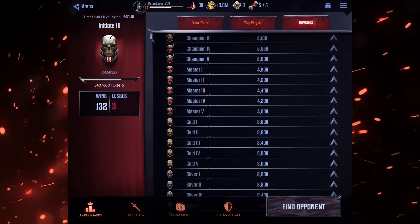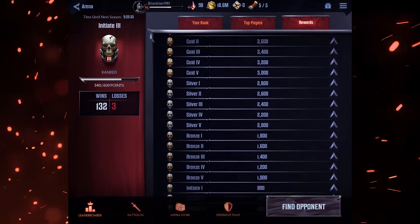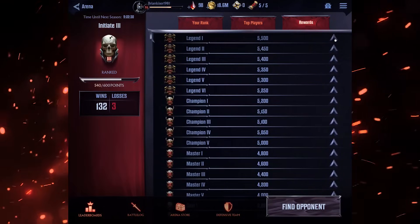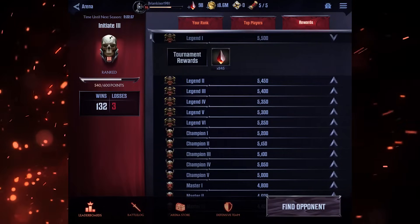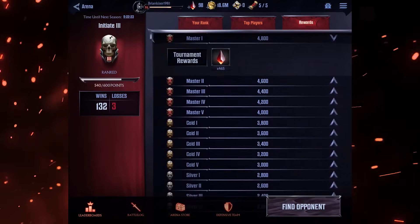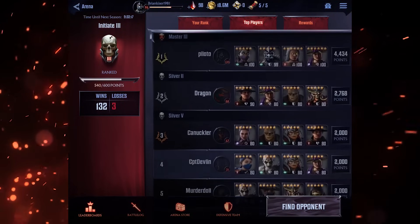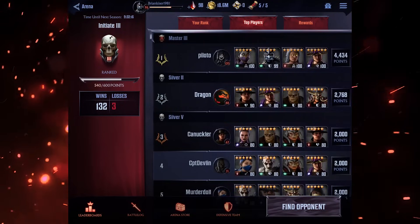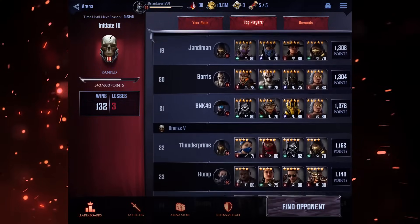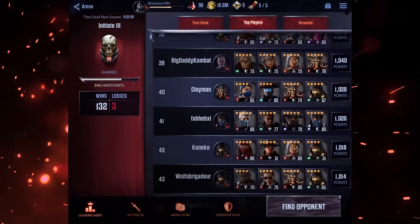There are seven tiers: Initiate, Bronze, Silver, Gold, Master, Champion, and Legend. Each tier is also split into five divisions, except for Legend which has six. Each week there's a soft reset, meaning you get reset down to the nearest 1,000 points — so if you manage to hit 2,012 points, you'll only be reset to Silver 5 back at 2,000. But if you finish at 2,970 points, you messed up, because you're still getting reset all the way back to Silver 5. There are also Arena seasons each lasting 12 weeks. After the 12-week Arena season, everyone gets hard reset back to Bronze 5, and the climb begins again.